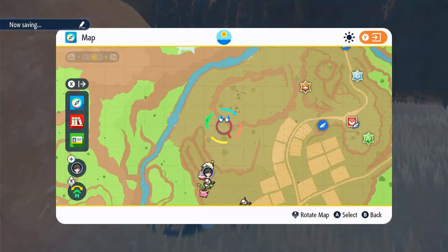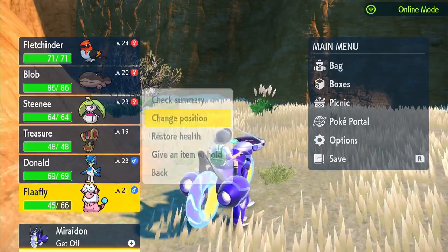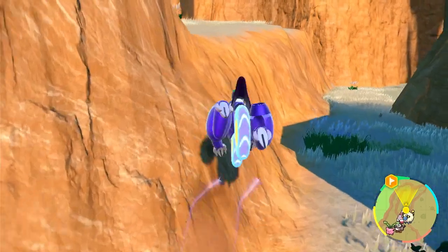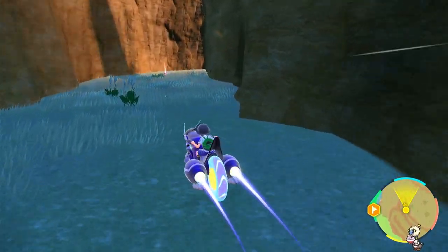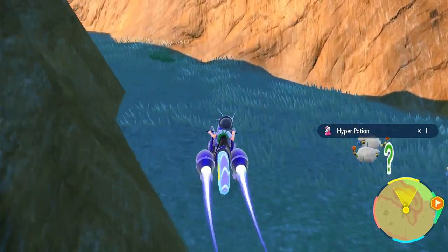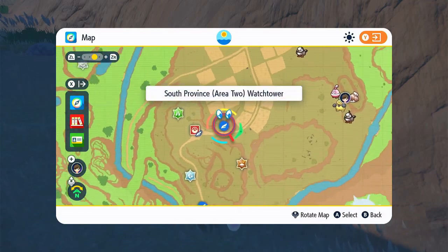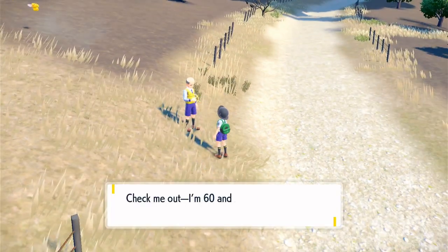Let me switch up — okay, I keep pressing the wrong buttons. I want to put Flaffy on top. Now I kinda want to head back this way. Actually, what's this area — have we been here before? There are some items here: a Chesto Berry and a Hyper Potion — that's pretty good. A bunch of Flaffys! Let's just warp back up here and then head from there, because I don't know how to get out.